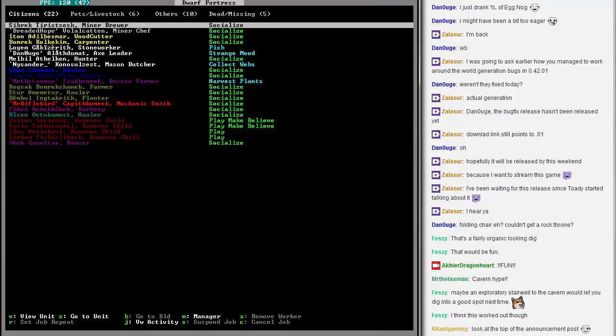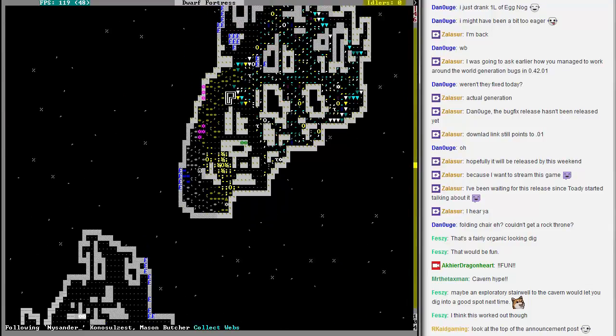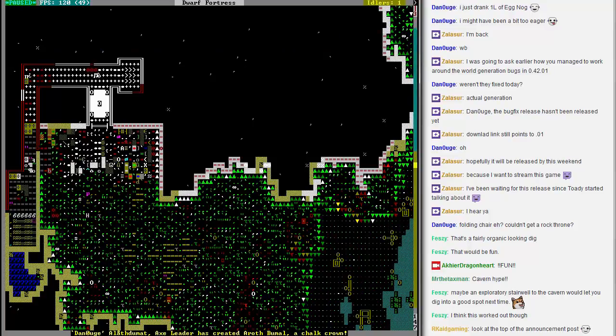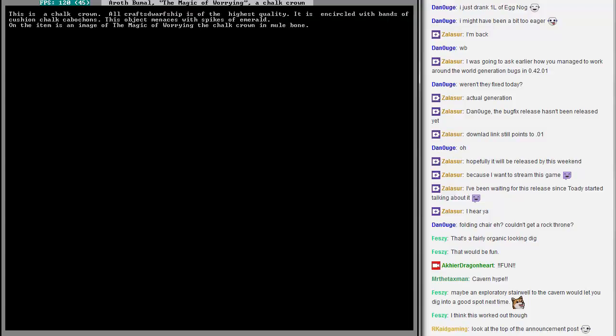Someone's collecting the web — actually that's a good idea, I'm going to follow the person that's collecting the web. Oh boy, we got a chalk crown! That's actually not that bad. Okay, let's take a look at it — it's got pretty good value. We have something with itself on it — recursion for the win.